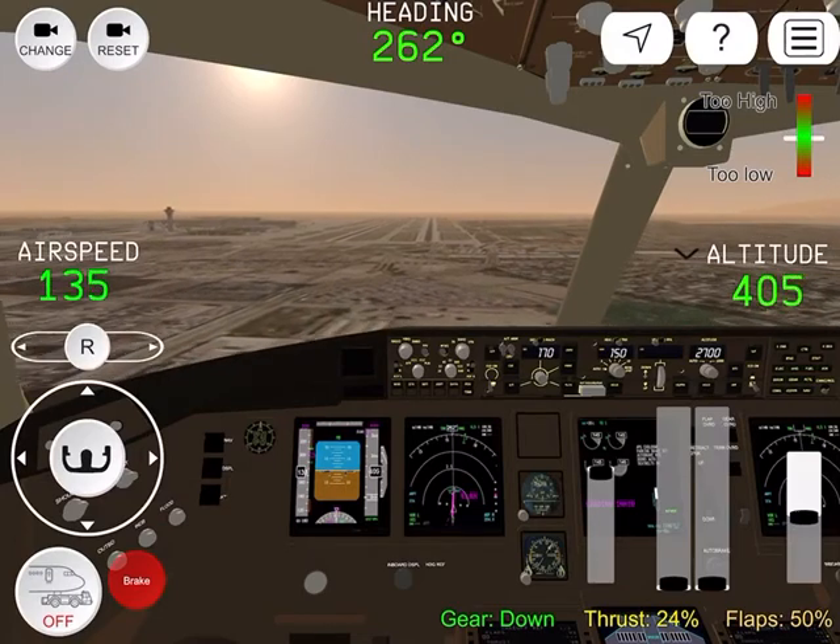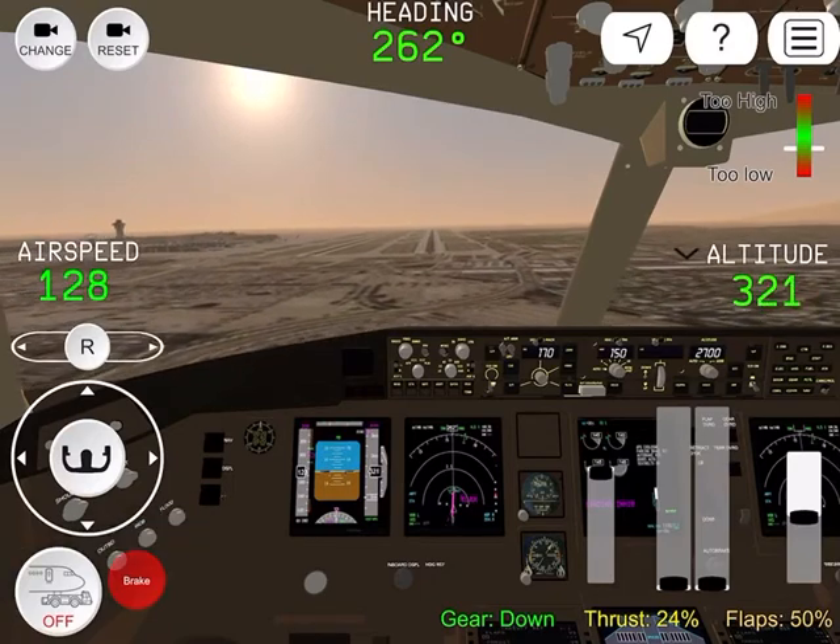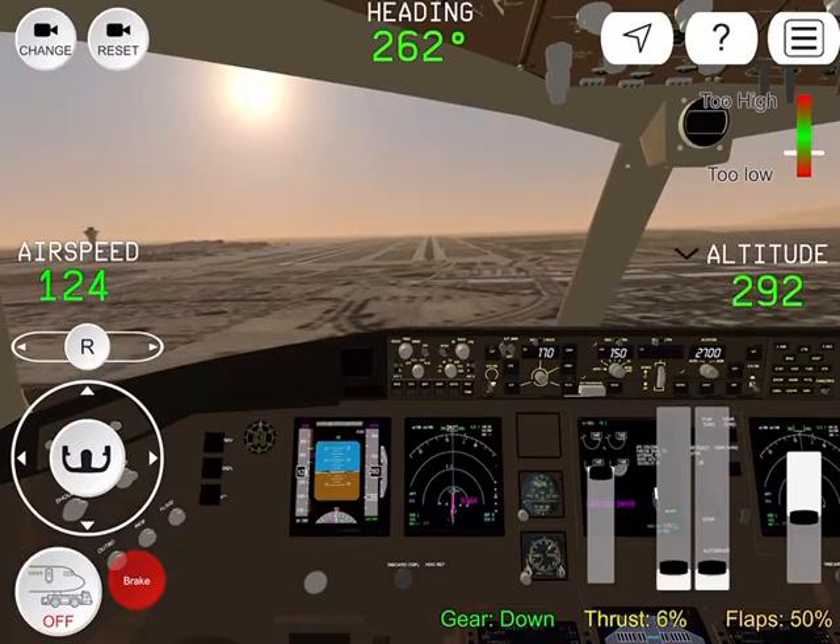Air Canada 554, Alpha Alpha. 200. Canada 554, Los Angeles, straight ahead, Alpha Alpha, bridge route, ground point 75 at the checkpoint.